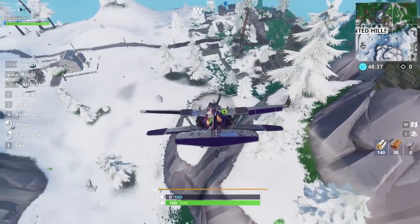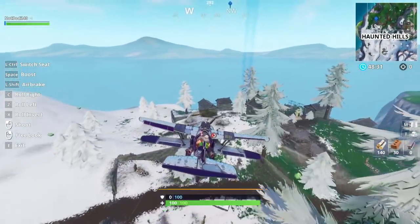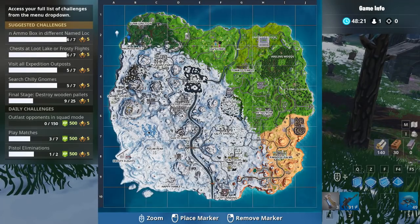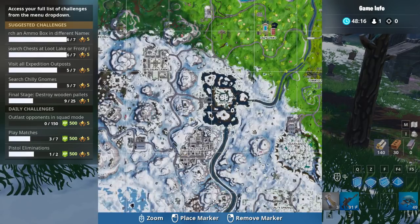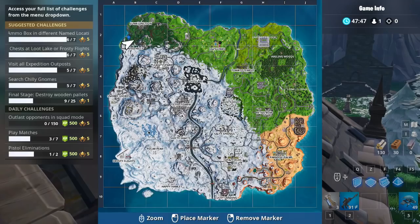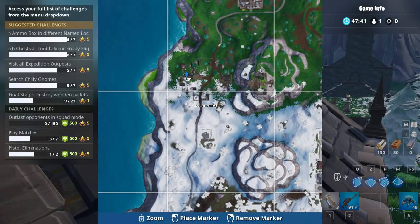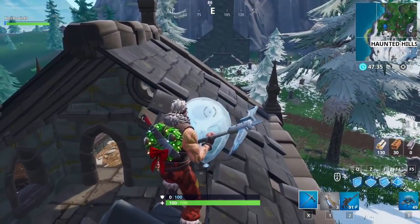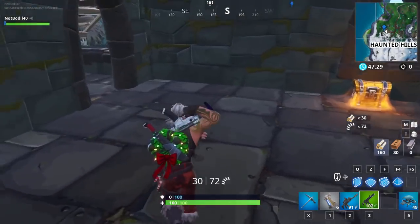Location number 4 is in Haunted Hills and it's actually located on top of one of the castles — this one was actually a bit harder to find. The grass over here is also melting; it's actually melted halfway through. By Saturday, Pleasant Park would be unmelted for the Marshmallow concert. Anyway, this is balloon location number 4 — it's on top of this little castle in Haunted Hills, exact location is where my marker is. There are chests in these locations too, so you can literally just drop on this rooftop, pop the balloon, get your achievement, jump in the house, and open a chest.